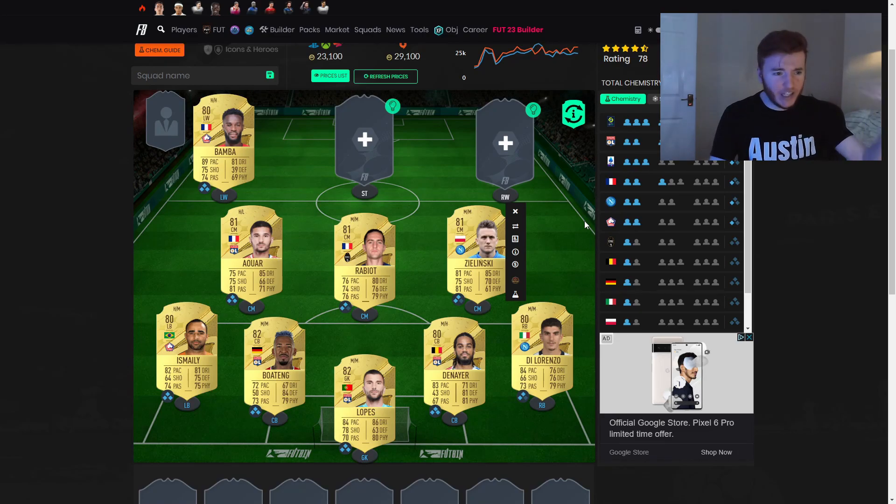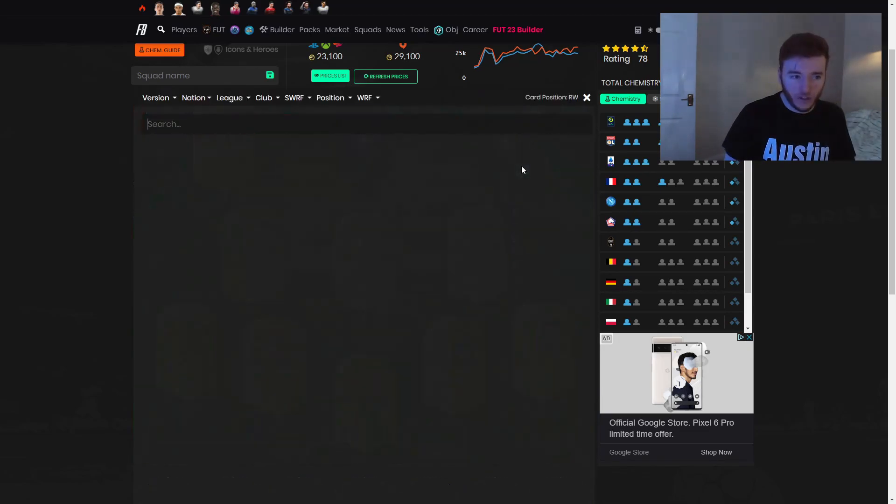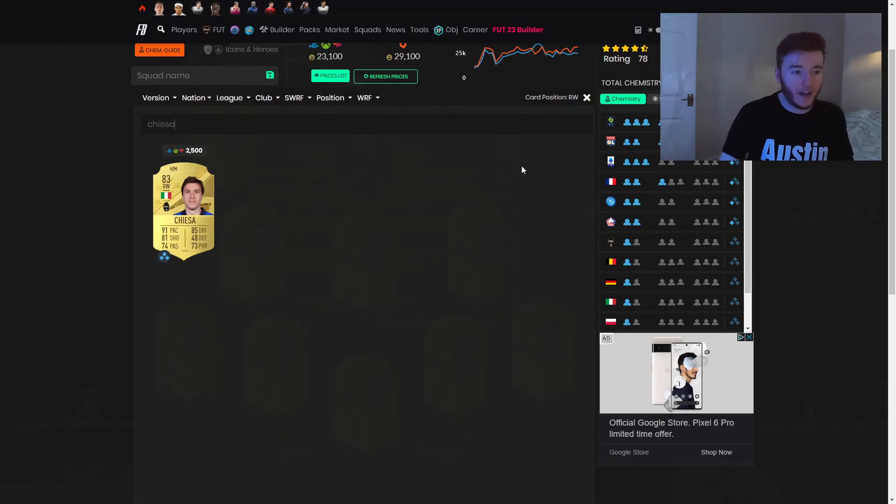On the left hand side we have gone with Bamba — like I say, pure pace. I think he's four-star, four-star as well, so he should be a very decent Liga left winger to start the game with.